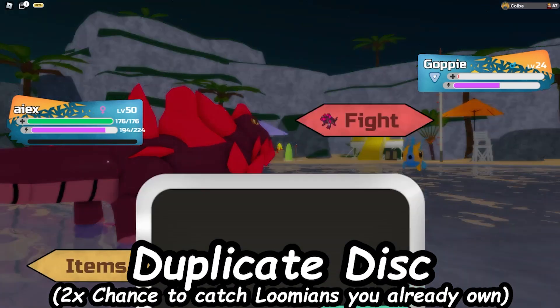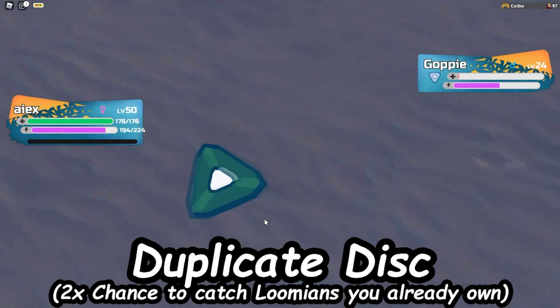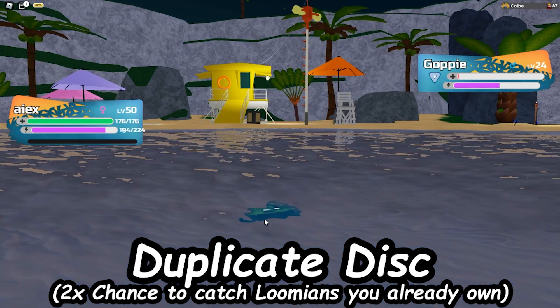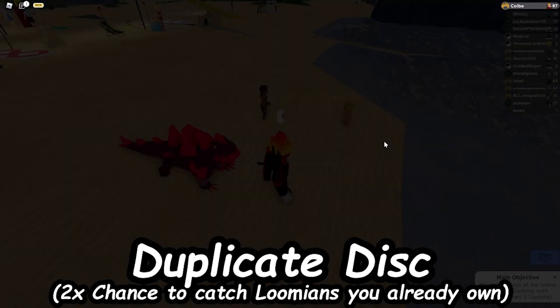The next one is the Duplicate Disc, which gives you a high chance to catch Lumions that you already own. This one's only a 2x chance, so it's the same as a Hyper disc, mainly because a lot of players already own every Lumion. I think it'd be fair to give you a better chance than a Hyper disc if it's pretty simple to get discs like these, so only a 2x chance. This Duplicate Disc would be pretty nice.